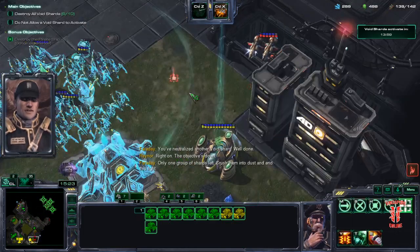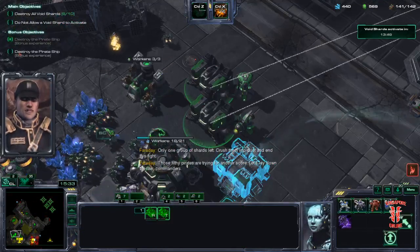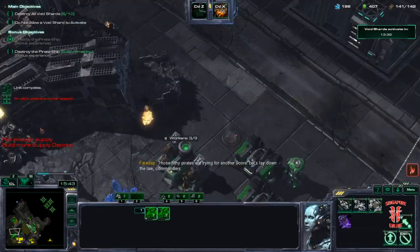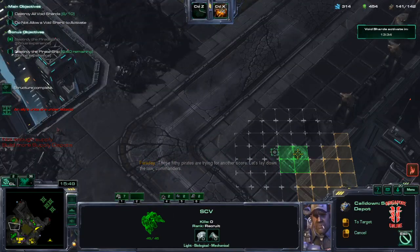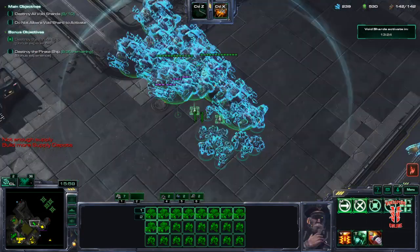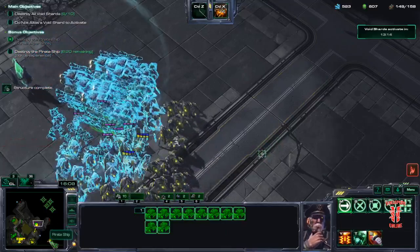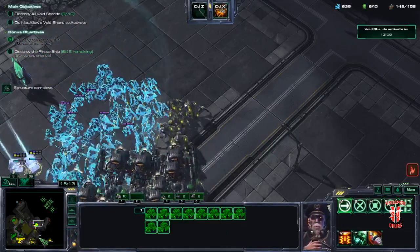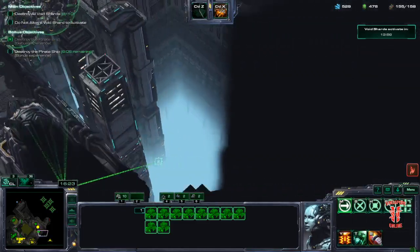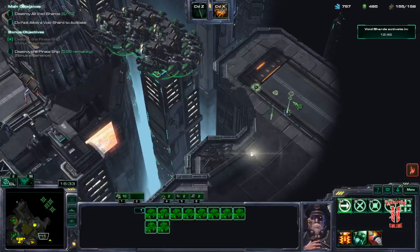Only one group of shards left. Allied teleport back — should be going to deal with it. So this one is also not as much fun to me simply because you have to spend money both on your bio as well as on your BCs, as you can see it's pretty mineral-intensive. So the thing about this map if you're playing with any air commander is that you could go around the objective. Next BCs are on the way, bio upgrades are on the way.